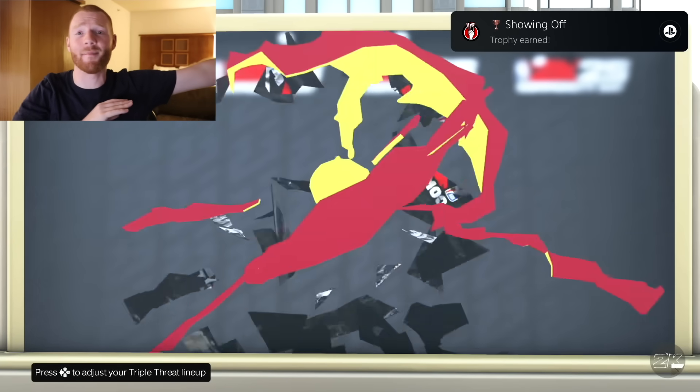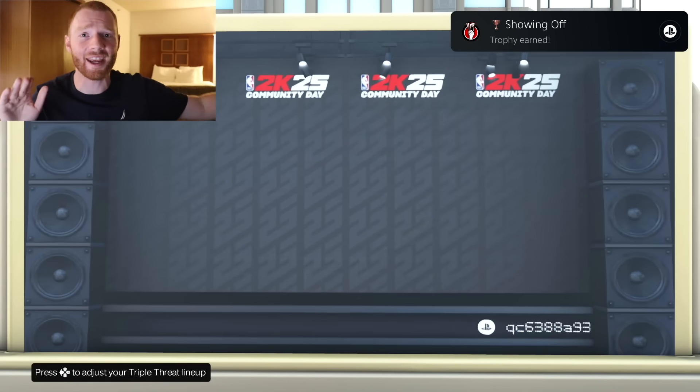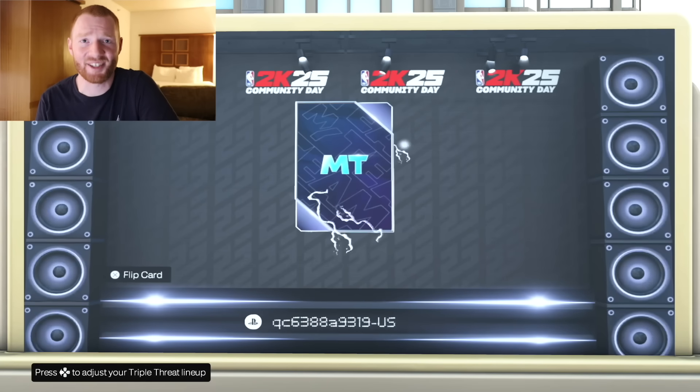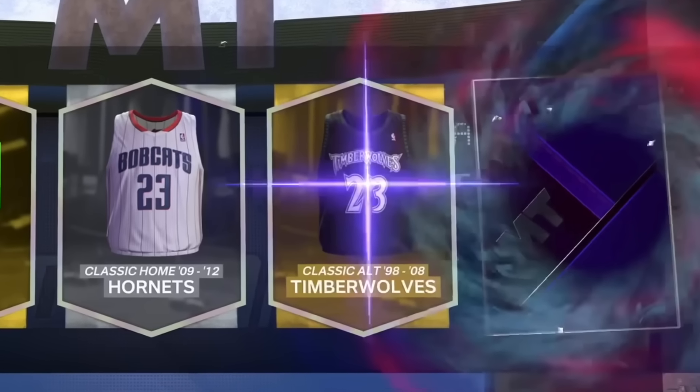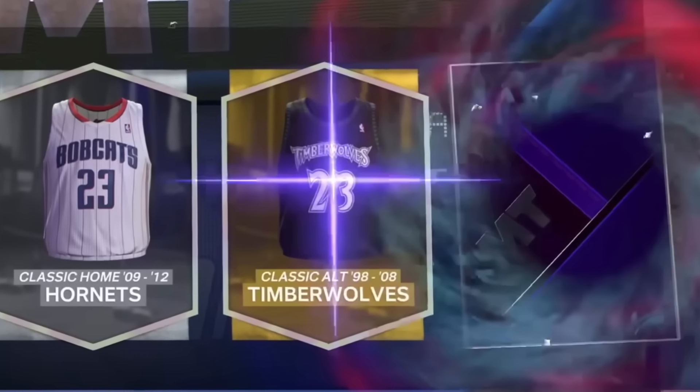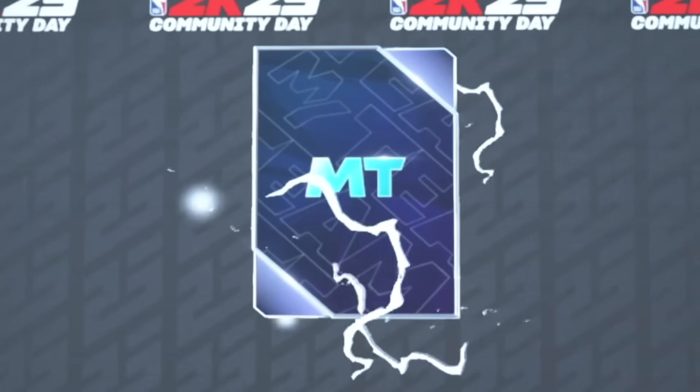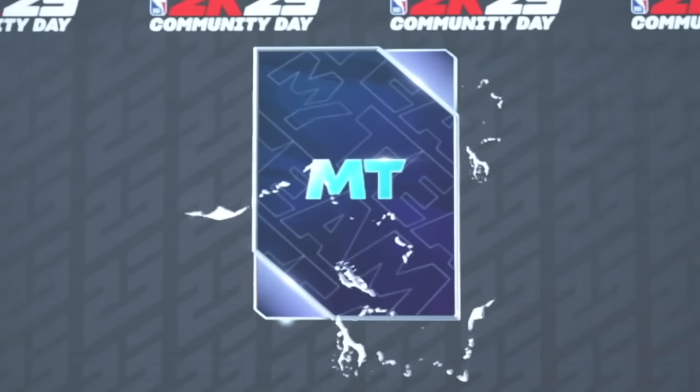Obviously we had to open up the Galaxy Opal pack, and now it's time to see the animation. This is like the number one thing I get most excited for in 2K all year. When we open it up — bam — just like that, that's the Galaxy Opal animation. It does actually remind me a lot of the 2K23 Dark Matter pack animation we had that entire year. I much preferred that pack animation than what we had in 2K24, so at least this Galaxy Opal animation is already an upgrade.